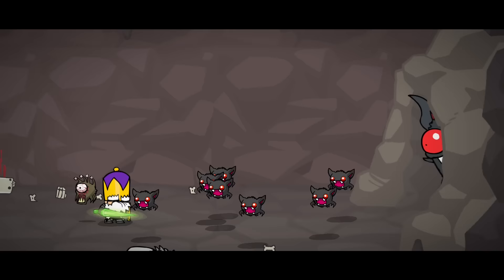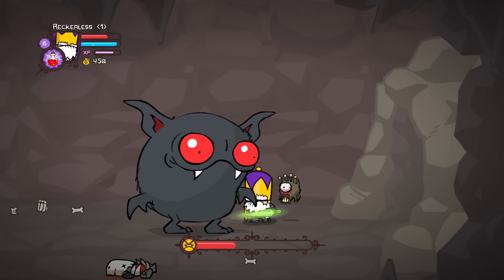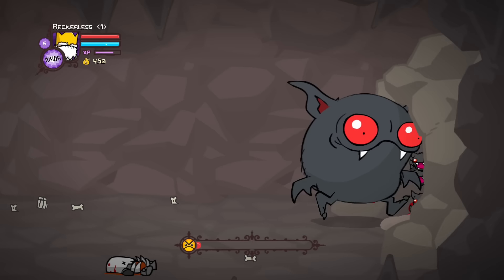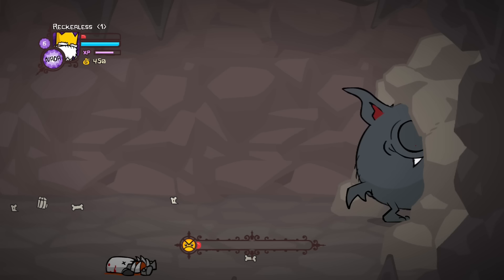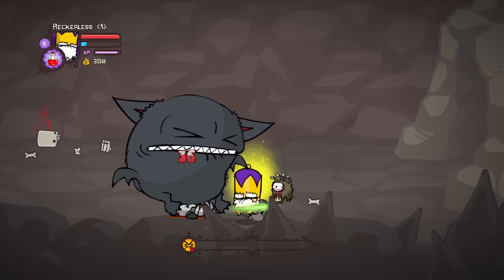Eventually we came across the bat boss fight, but once again we somehow managed to break the game. For some reason the bat boss just stood there smiling. I'm not too sure what caused it, but after getting a little bit too cocky, something happened and I deserved it. So I had to run through the entire cave again, but this time we defeated the bat boss.